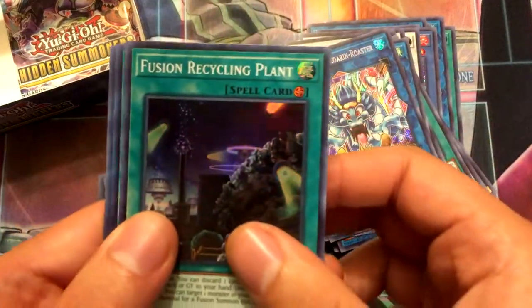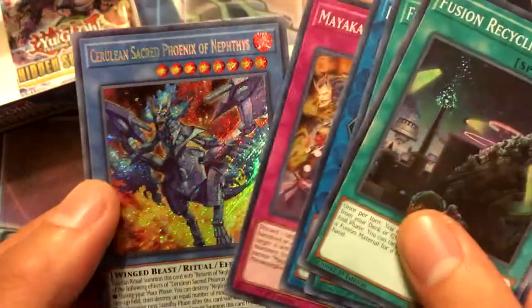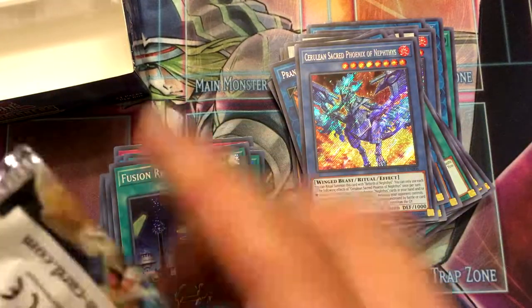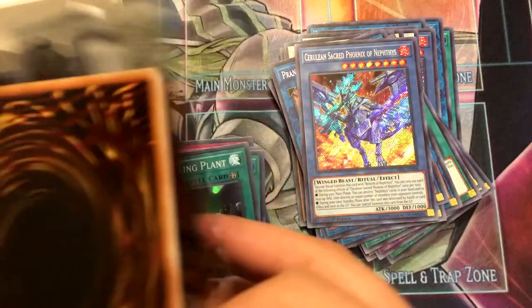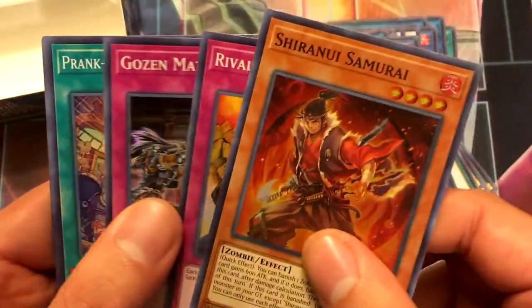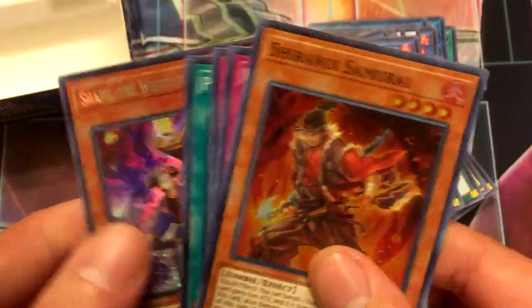Pack twenty-three: Fusion Recycling Plant, Fulfillment of the Contract, Prank Kids Bow Wow Bark, Mayakashi Metamorphosis, and Cerulean Sacred Phoenix of Nephes. And the last pack — I highly doubt I'll get a Manju or the Continuous Traps I want. Shiranui Samurai, Rivalry, Gozen — finally — Prank Kids Pandemonium, and Shafu the Wheeled Mayakashi. So I finally got a solid playset of these things.